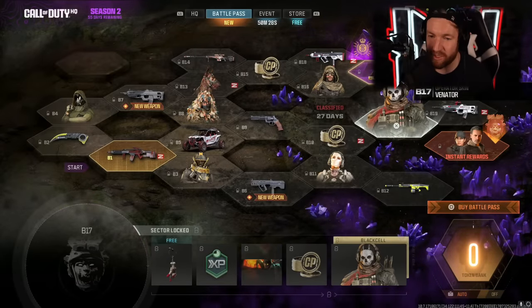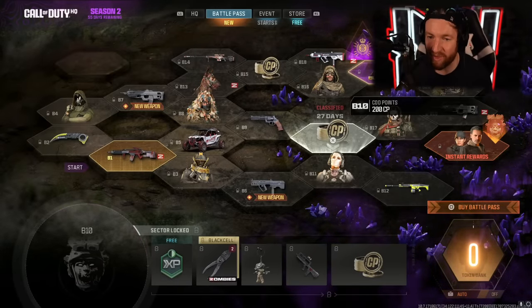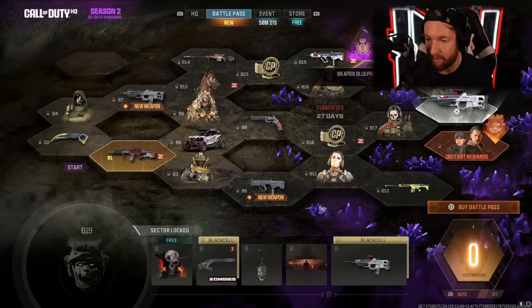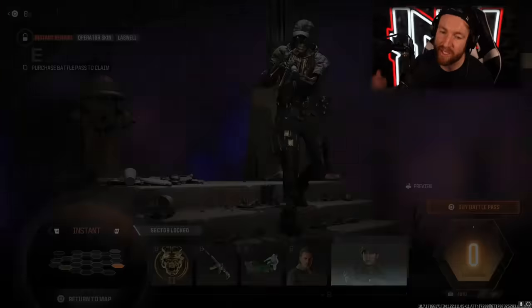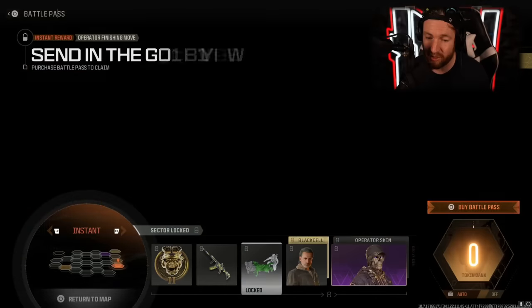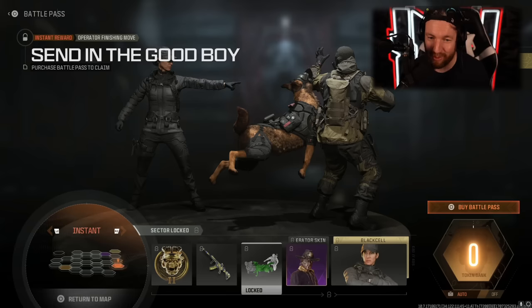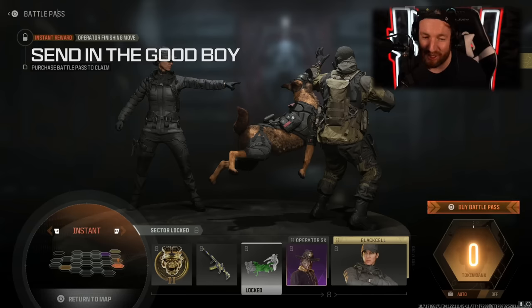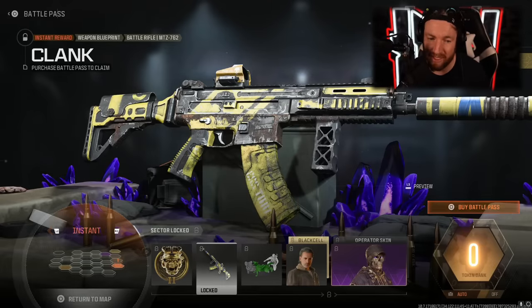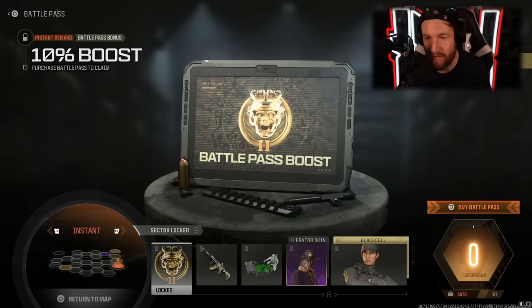Here is the Season 2 updated Battle Pass. We have a classified event in 27 days, which is going to be when Season 2 Reloaded happens. When you buy the Battle Pass, you instantly get rewards: two operators, one of which is Kate Laswell, the other of which is Rick Grimes from The Walking Dead — I think this skin looks amazing. There's also the Send in the Good Boy finishing move, the Clank weapon blueprint for the MTZ-762, and a 10% boost to your Battle Pass throughout the rest of the season.